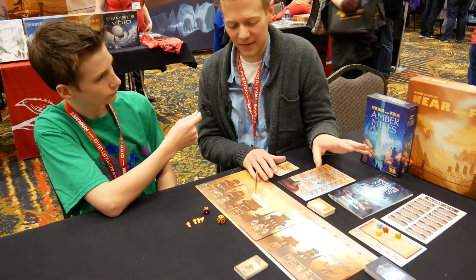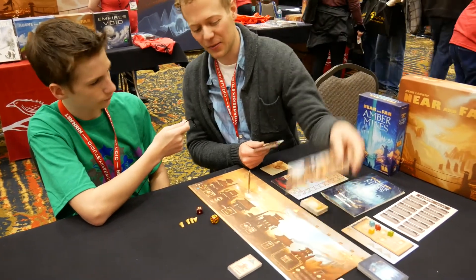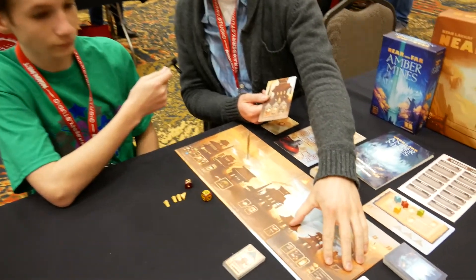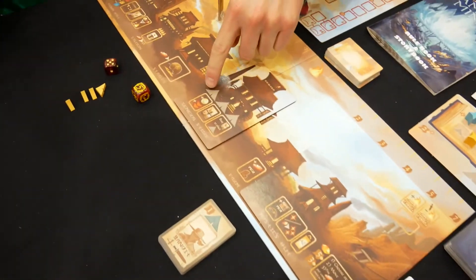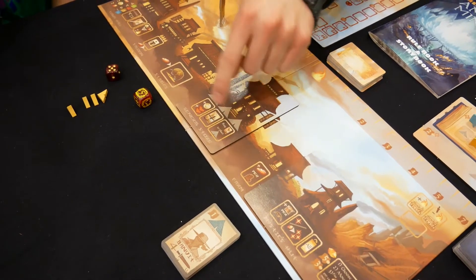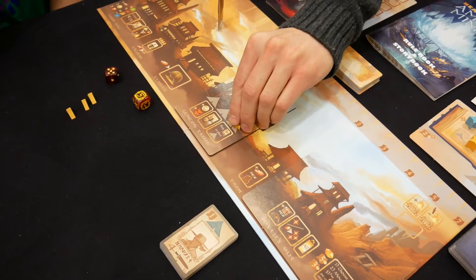Amber Mines adds a whole bunch of cool stuff to Near and Far. The first thing you'll see is these little boards that you place on top of the old board — they change some of the buildings. For example, the general store now gives you a coin and two hearts, and if you buy an advanced artifact there you can actually place a camp token on the building.